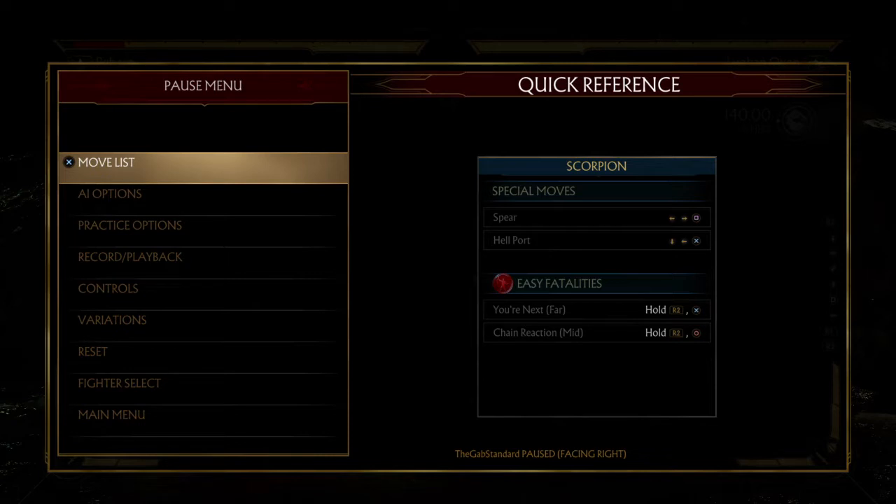Quick recap: press 1 and 3 to tech back throws, 2 and 4 to tech forward throws. If you tech the wrong way it leads to escape failed and then the following throw afterwards, depending on your character, will lead to a crushing blow which generally does 31%. When it comes to dodging throws, because they're not guaranteed unless it's a punish, on any kind of hit or block poke into throw you can neutral duck or short hop or jump into a full combo or a one hit knockdown.